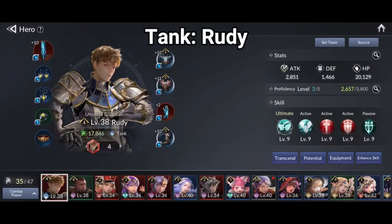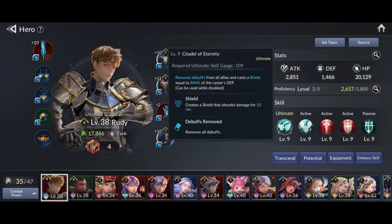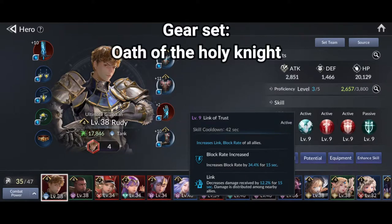Let's start with the team member lineup. The tank must be Rudy — his passive skill will give a defense buff to all team members, perfect to reduce damage taken. His ultimate is a lifesaver, granting a shield to cover all team members. Rudy needs high defense, so equip him with the Oath of the Holy Knight set.